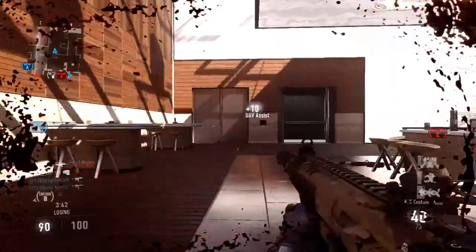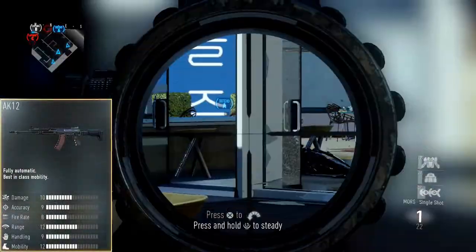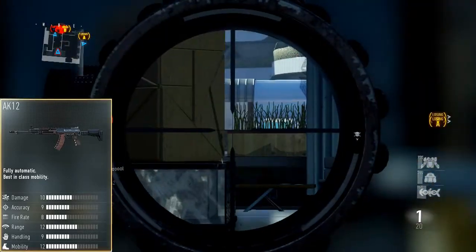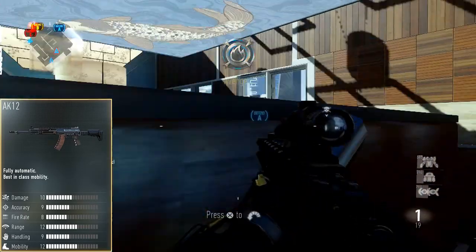The next gun is the AK-12 in the assault rifle class. This does really good damage and has a low fire rate, but it has the highest mobility in the class so you can run around. The range is really good on this gun as well, the damage is really good, it's really easy to handle, a really accurate gun — a really nice gun to be using.